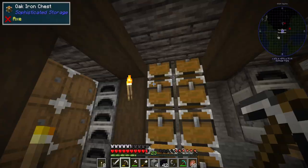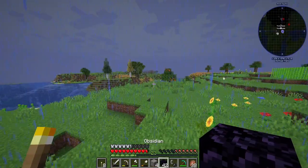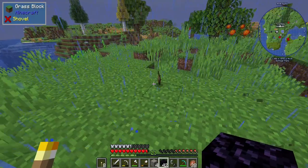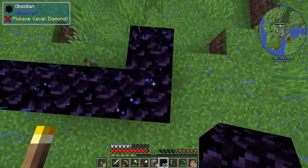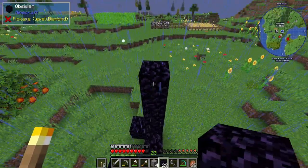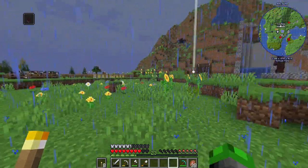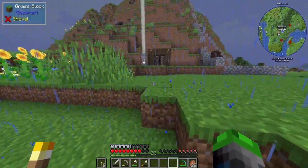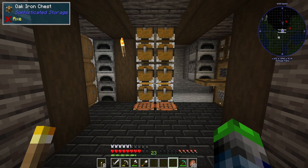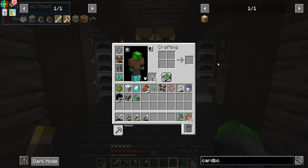I'll put the portal somewhere over here — this is subject to change whenever I feel like changing it. There we go, the portal is lit! We're not going in right away — we have to grab the spawner first, which means we need a cardboard box. This guy right here is what we need.